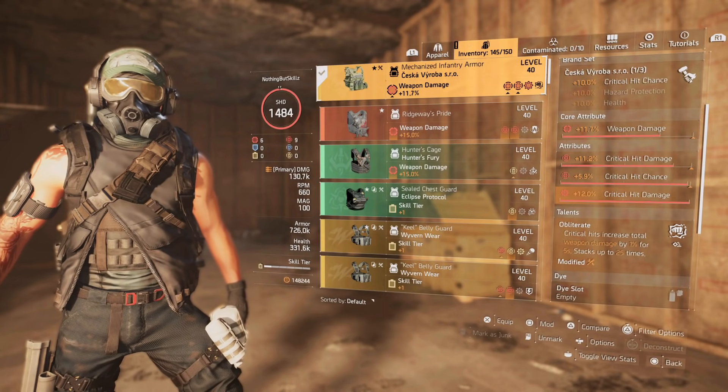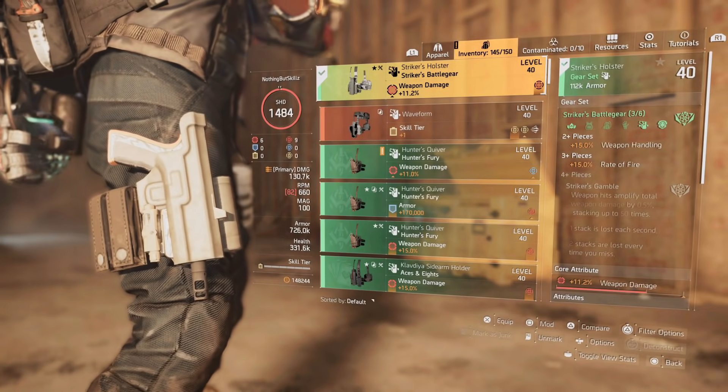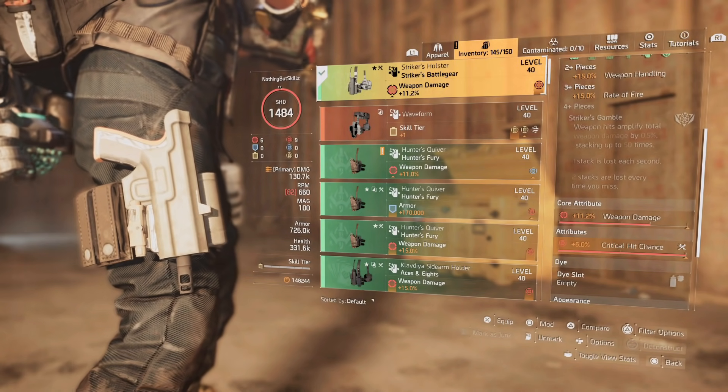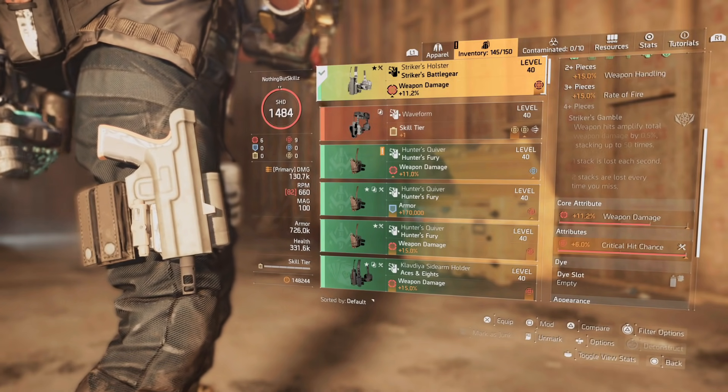I have Obliviate on the chest: critical hits increase total weapon damage by 1% for 5 seconds, stacking up to 25 times — that's an additional 25% damage on this build. This chest piece is far from maxed out so we can increase the damage output further. For the holster we have the Striker Battle Gear holster — our second piece — giving weapon damage and critical hit chance. My goal was to be around 55% critical hit chance and we almost got there.